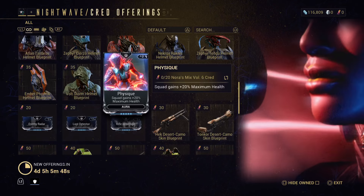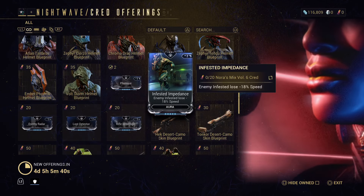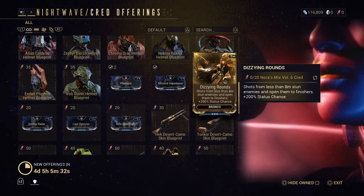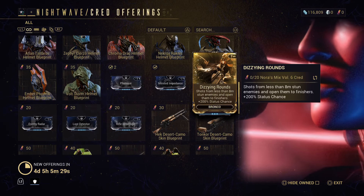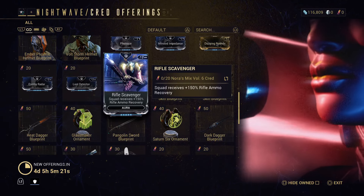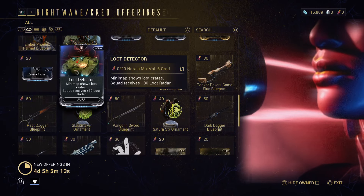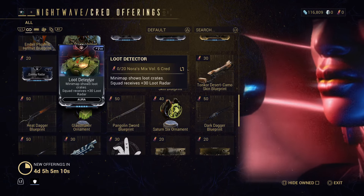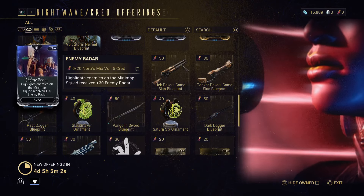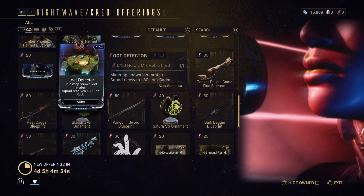Here's an Aura mod that gives your squad an additional 20% health - that could be handy. Enemy invested lose 18% speed. Shots from less than 8 meters stun enemies and open them to finishers. Additional 200% status increase which is for the Bronco, so that could be handy. Another Aura mod where a squad receives an additional 150% rifle ammo recovery. A new loot detector where a mini map shows loot crates; squad receives an additional 30 loot radar. Another that highlights enemies on the mini map; squad receives an additional 30 enemy radar.